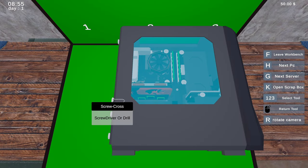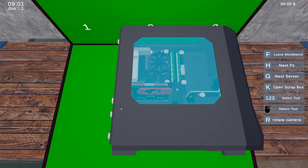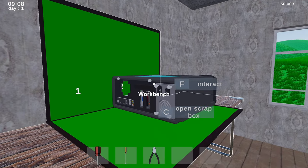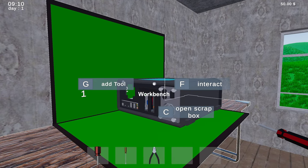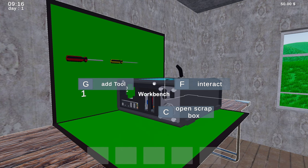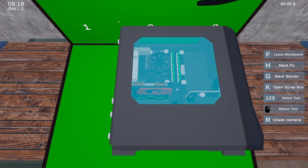All right, so I don't know how to do this. I don't know what to do and I might switch tools — number buttons don't work. Oh, I gotta add tools. Okay, why do I gotta add tools? This is a silly way of doing things. Interact, got it.